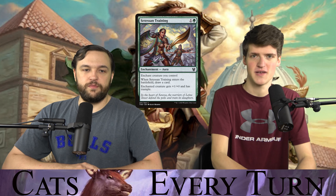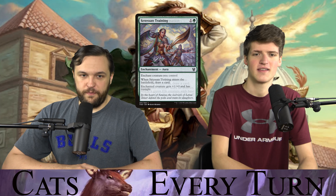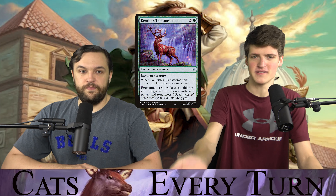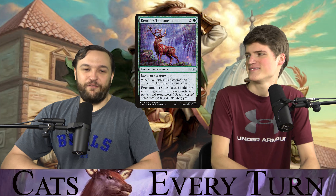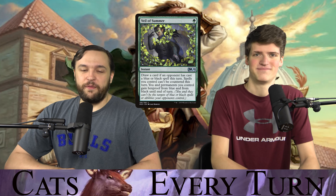For your turn, where you only need to draw one card, we have Elvish Visionary, Setessan Training — one and a green enchantment aura, creature gets +1/+0 and trample, you draw a card, also relevant later. Kenrith's Transformation, which is like sweet removal — turns something into a 3/3 with no abilities, you nuke somebody's commander, draw a card, get a cat. And Veil of Summer, which is a commander staple especially for cEDH — gives you and your permanents hexproof from black and blue, draws a card if an opponent casts a black or blue spell, and your spells can't be countered.